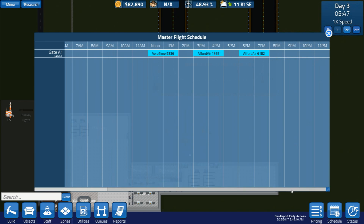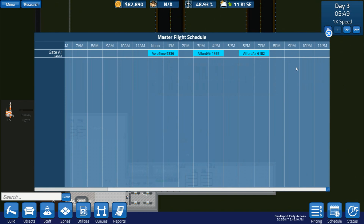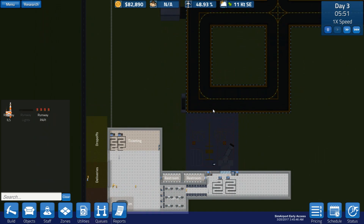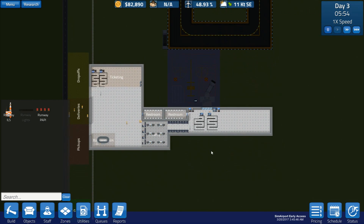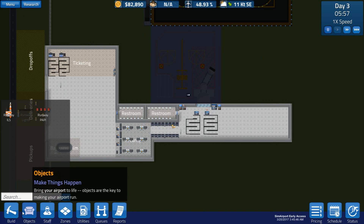For now we'll try to leave an hour between each flight until we can open up another gate. But obviously we need to start making more profit before we can think about doing another gate - I think a gate is quite expensive.